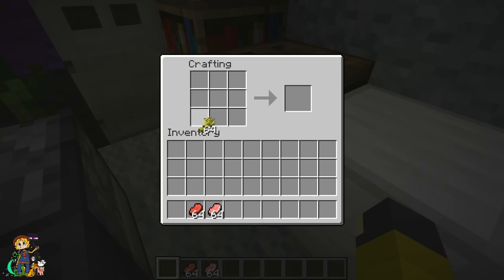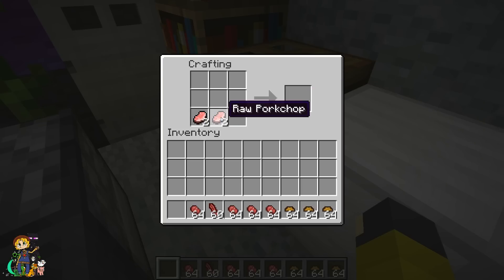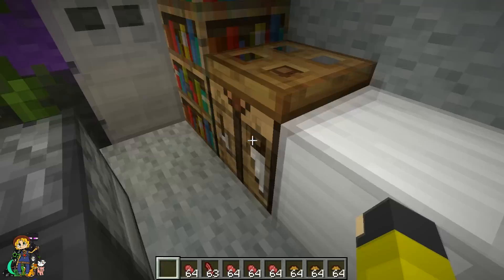Alright, first things first, you're gonna need some wheat — you can make some hamburger buns, boom, epic Minecraft meal time. Then you're gonna take your raw beef and turn that into raw hamburger meat. Then you're gonna want some bacon on that burger, so you get the pork chops and craft uncooked bacon strips.